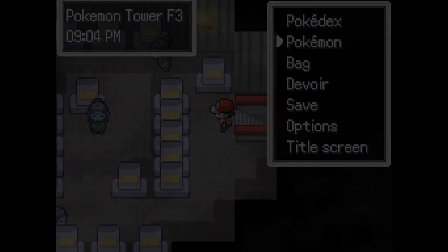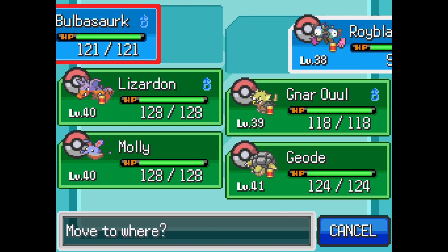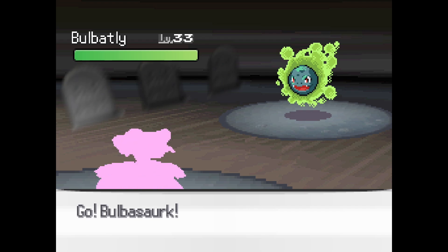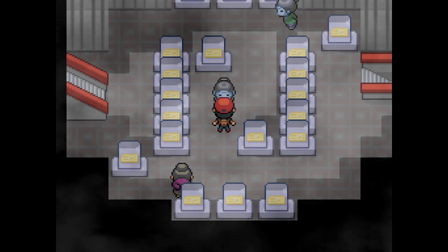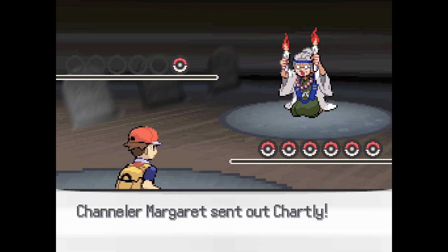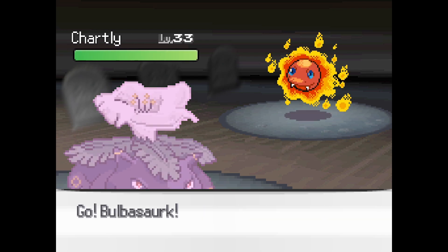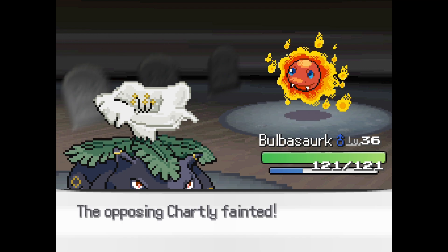Oh okay — well, that's different. That is different. Bulbatly — oh, that's so cool! It looks like — oh, we're curing them, that's pretty cool. Chartly! Oh no way! Oh, that's cool. They're all Ghost types so we can just hit them with a quick Bite.